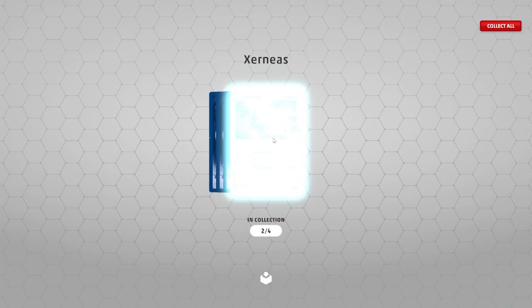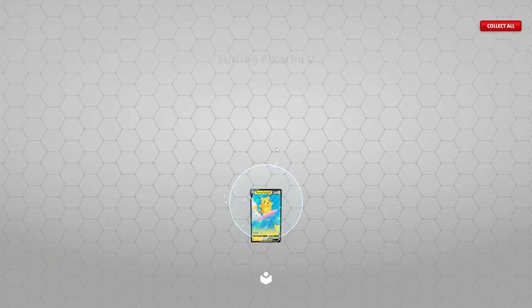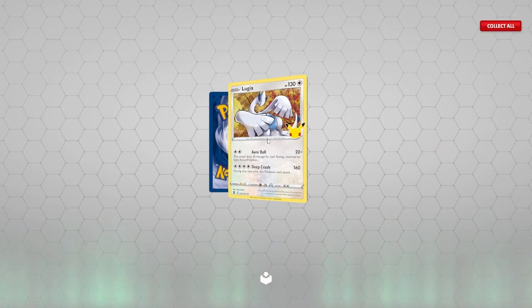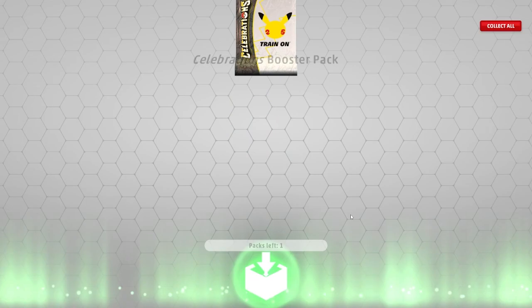We're getting a ton of points, and I'm going to be using those points to make better decks. We got a Pikachu V. Alright, we got the whole set — nice. Got another copy — that's always nice. Once we get four copies, it'll start giving me points.